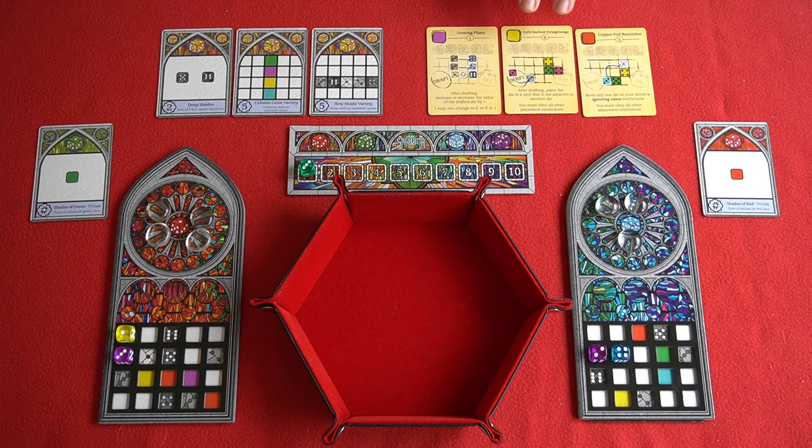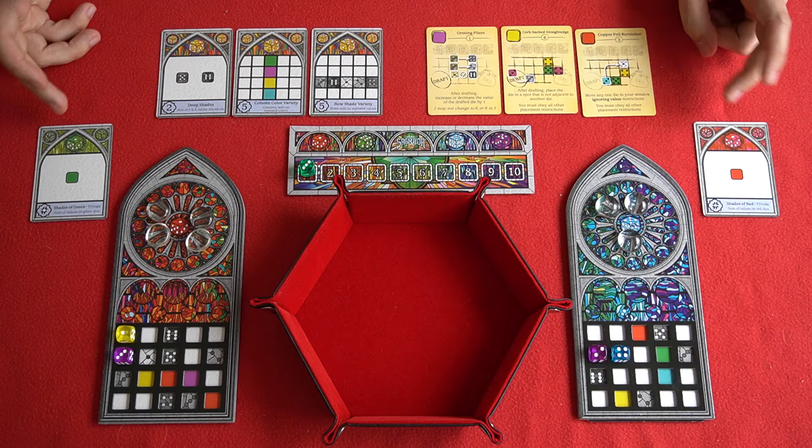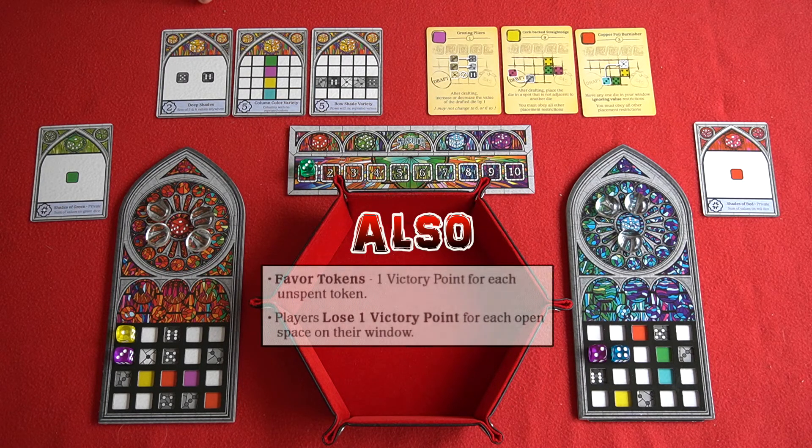These tools are available to everyone and will allow you to manipulate your dice throughout the game. For example, this first one will allow you to increase or decrease the number of a drafted dice by 1. And this tool will allow you to circumvent normal dice placement requirements by placing a dice that's not adjacent to one you've already placed. The first time a tool is used by anyone it will cost that player 1 favour; however any subsequent use will cost 2 favour each time. Play proceeds like that for 10 rounds, where all scores are tallied from private and public objectives, and the player with the most points wins.